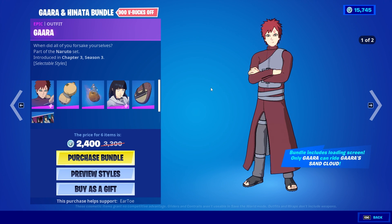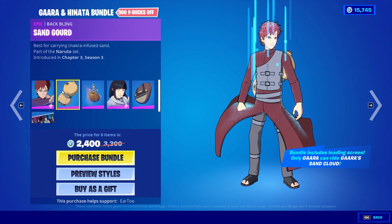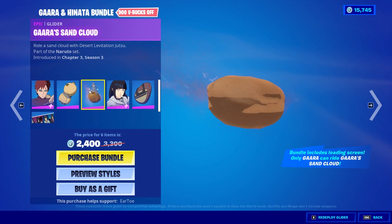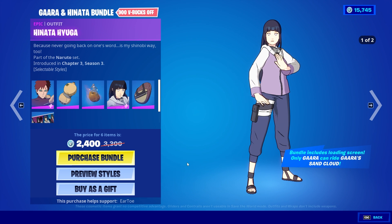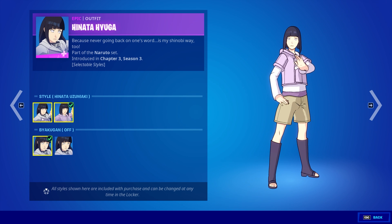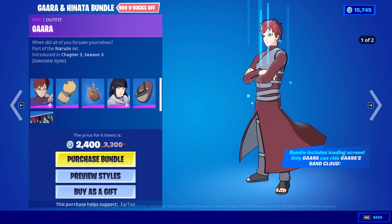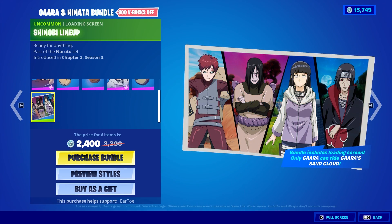Not a bundle here, so we have two edit styles — fair enough. The back bling is the sand gourd, pretty bulky, but I'm sure it's accurate to the show. You can only use this glider with Gaara, so keep that in mind. It's a sand cloud. We have the Hinata skin as well, also two edit styles, and we can change some of the facial features. The back bling there is pretty common and basic.